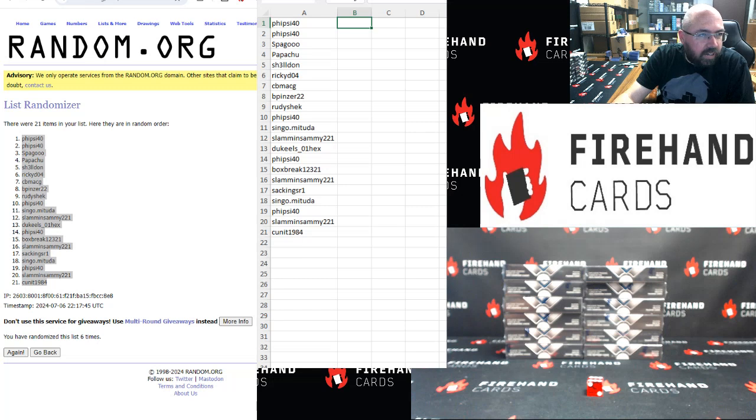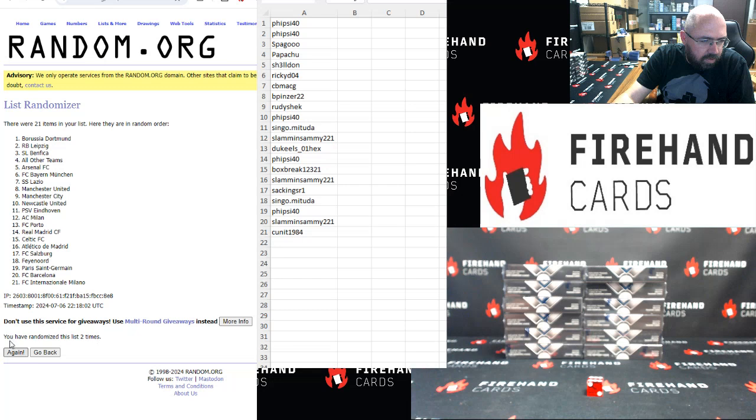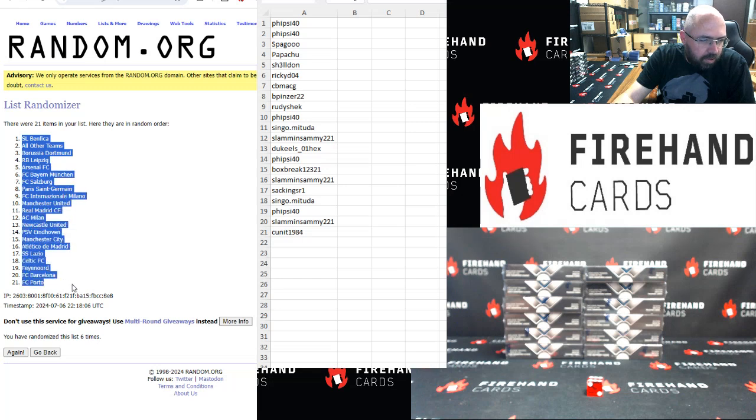Alright, your squads — AC Milan up top, catch-all spot at the bottom, 6 clicks. SL Benfica up top, FC Porto at the bottom.